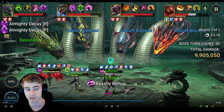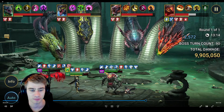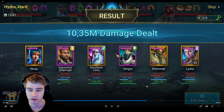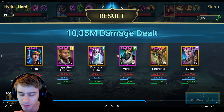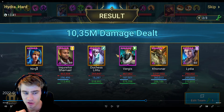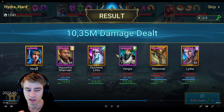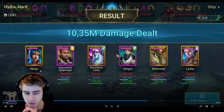Virgus is still alive, still protecting, still has ally protection on everyone. I ended up doing 10 million damage on hard - that's my best by far. Ninja did the most damage because he was in the lead, got the turn meter boost, and did a lot of health burns. I'm not sure if he is actually the best damage dealer for this, but really good.